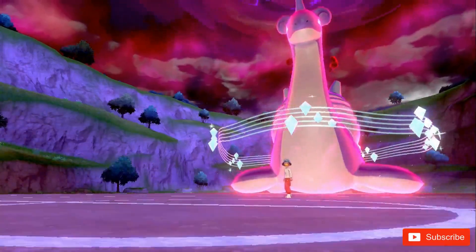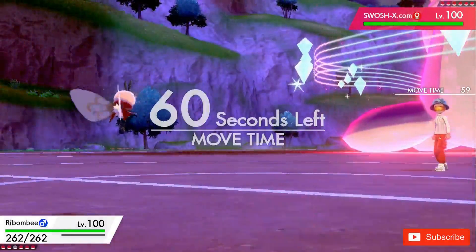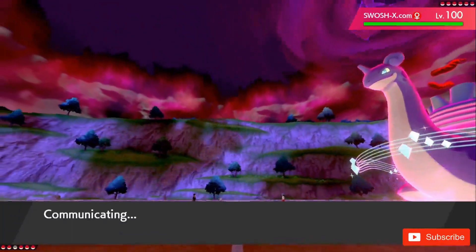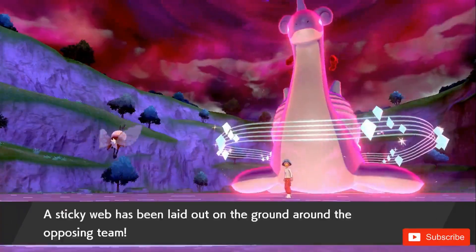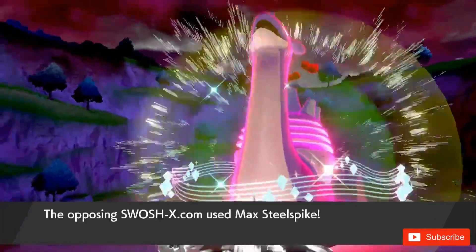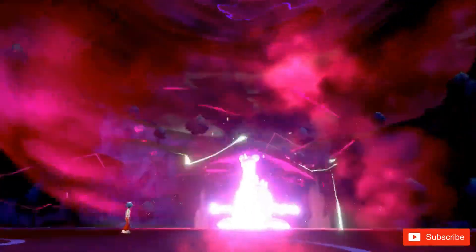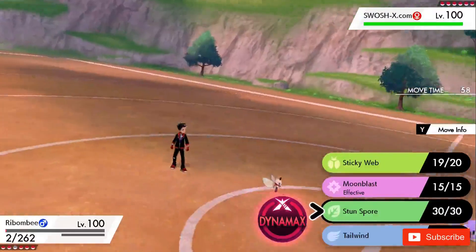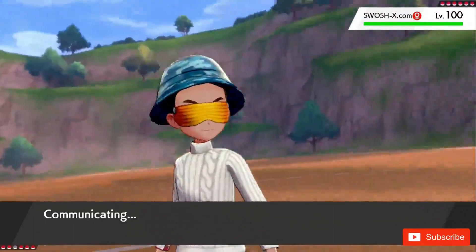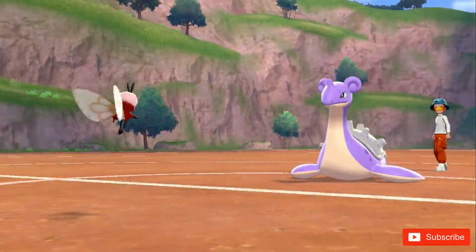I switch into Ribombee to get Sticky Web on the field for speed control. Ribombee comes out and I go for Sticky Web immediately — it fires off, so now I have three entry hazards: Stealth Rock, Spikes, and Sticky Web. Lapras hits with Max Steel Spike doing massive damage but not quite KOing Ribombee. Its Dynamax turns run out, so my opponent already wasted their Dynamax. I then go for Stun Spore hoping to paralyze Lapras, and it works — Lapras is paralyzed.